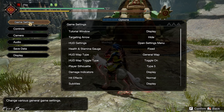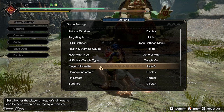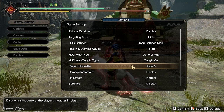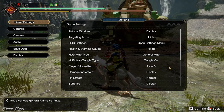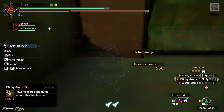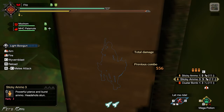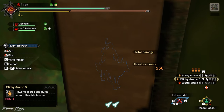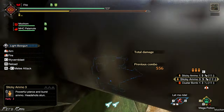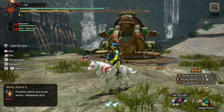Under Options, Game Settings, I added a Player Silhouette. You can set it to whatever color you want. This lets you see your character if you're behind a monster — you'll see a colored silhouette. If you don't have this on, you won't see your character behind objects. I still prefer to have the silhouette on.